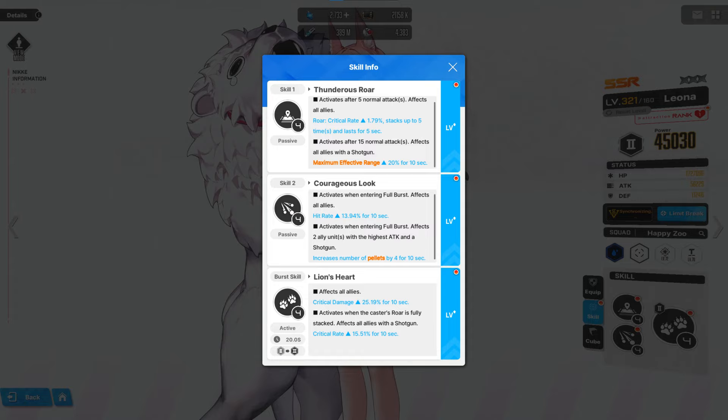This will take between 15 to 20 seconds to ramp up on her own, if we don't count units like the new Mika that duplicate the count stack of buffs. After that she maintains it. For allies with a shotgun, after 15 attacks she will also increase the maximum effective range. Maximum effective range is useless for PvP since in PvP it's always optimal range for all weapons.